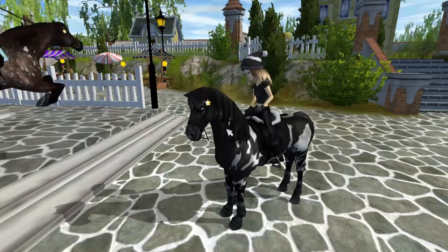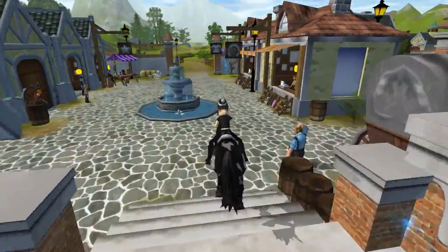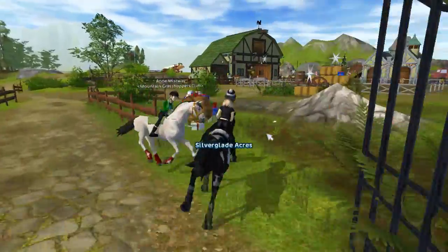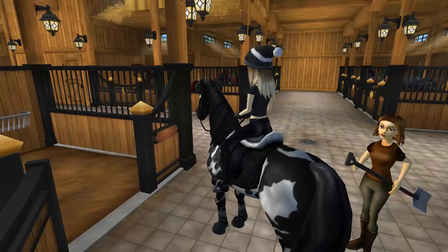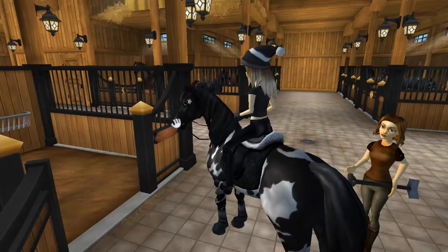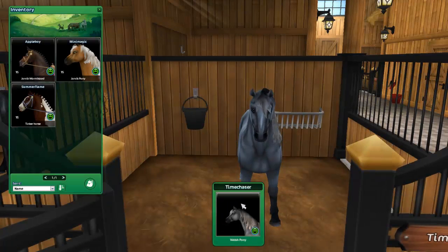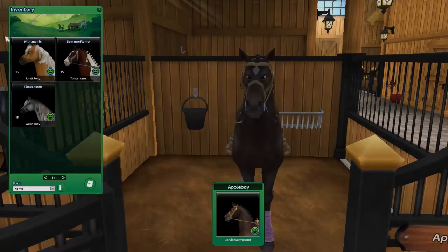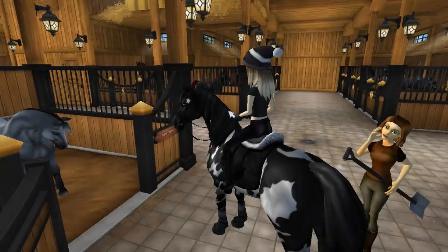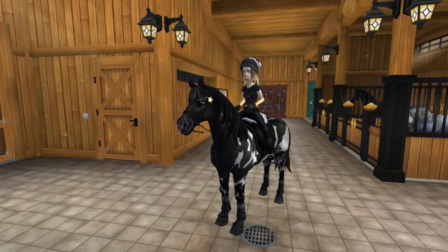Anyways, if you want to expand your home stable it costs 249 star coins each. But there's something else I needed to show you that I totally forgot - we have our own pasture now, so we can move our horses to our own pasture. Let me show you how this works. You click on this little sign over here and you get a menu where you can put any horse you want into the stable. I'm gonna put Time Chaser in here - you can also change this to another horse like Summer Flame, Mini Magic, or Apple Boy. That's how your own horse inventory works.